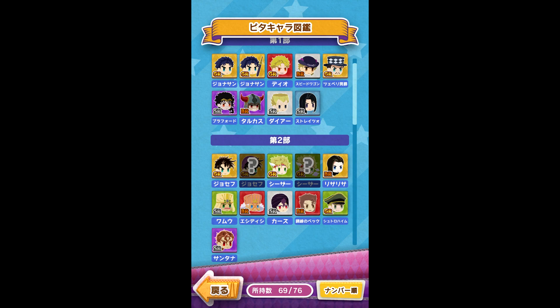Challenge 12: Play using a hormone user. A hormone user is any of the Jonathans, William, Dyer, Straitzo, any of the Josephs, any of the Caesars, and Lisa Lisa. Just put them on your team and play the mission. Challenge done.